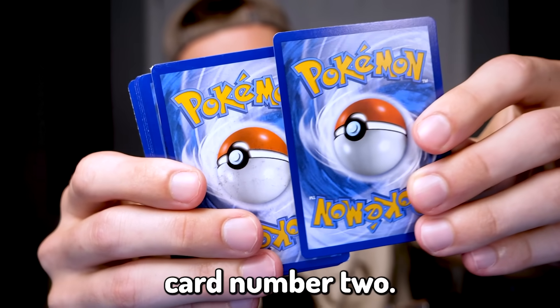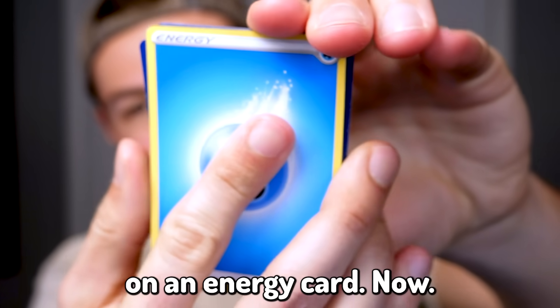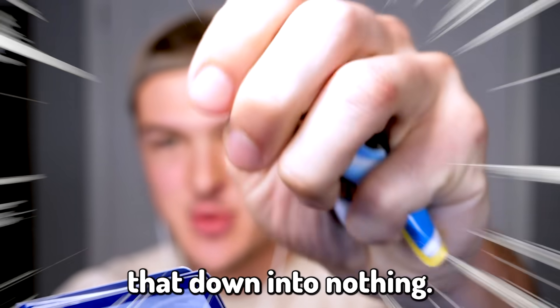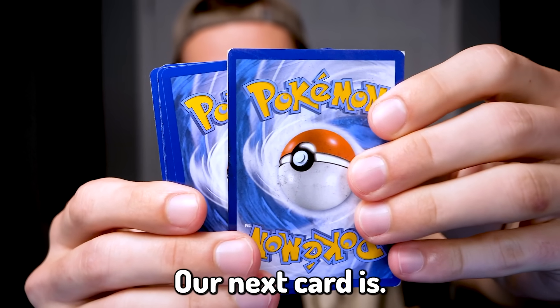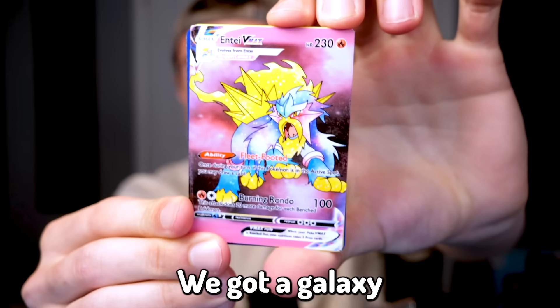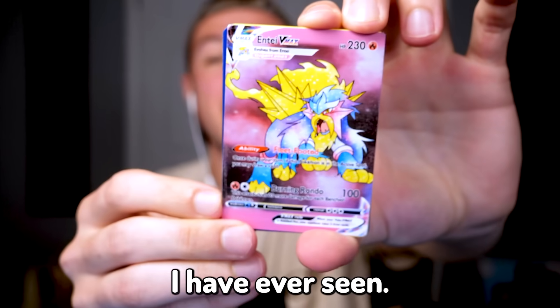We got our hands on an energy card. Energy cards do absolutely nothing for me, so we're going to crumble that down into nothingness and toss it in the trash. Moving along, our next card is — no way! You guys aren't going to believe this, but check this out! We got a Galaxy Entei. That is one of the coolest cards I have ever seen.